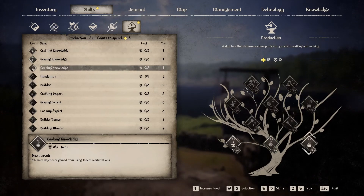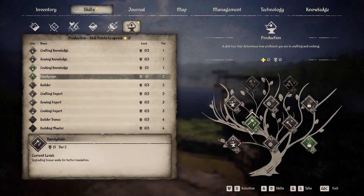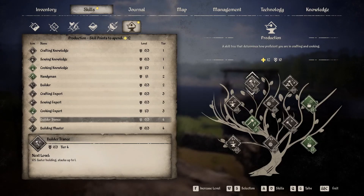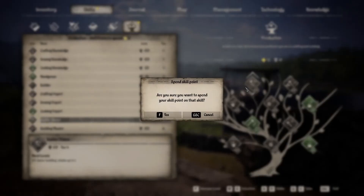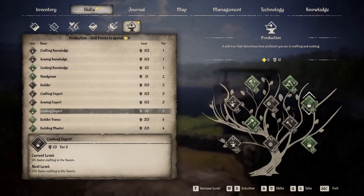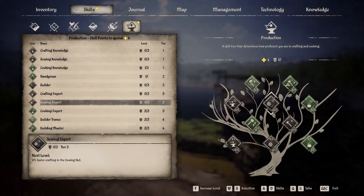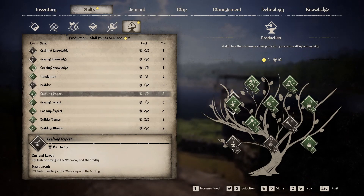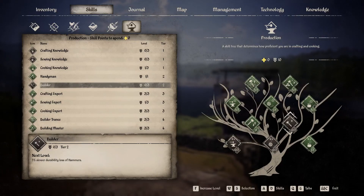Over to cooking and production. There's not much variety in skills here — not much changes from early game. You still want to go with building mastery. You can go into cooking and the speed skill. You have four points, so pick one of each, then two more to max out whichever you prefer. I would usually pick crafting myself because it takes longer to actually make the tools.